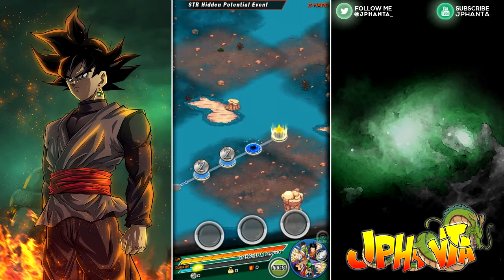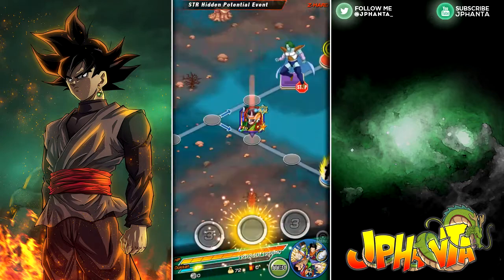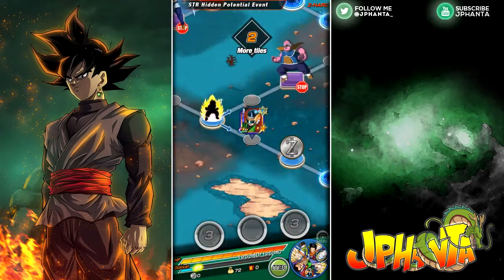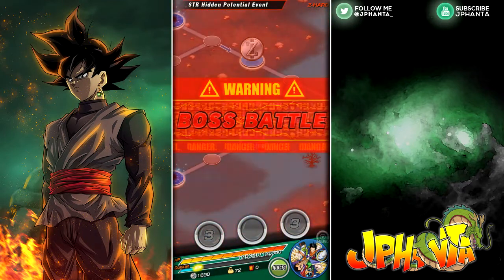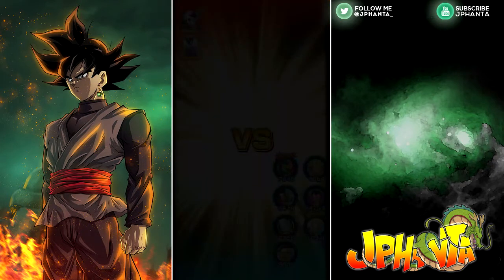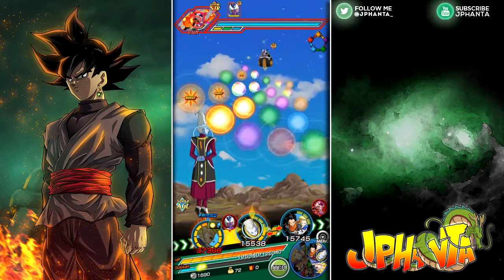Obviously you can bring whatever team you want, whatever is best for you. We're going to verse Frieza in this event — hopefully we can get a two to grab the blue. Okay, so we are versing Frieza in his first form and then Cooler. We're going to actually attack Frieza and hopefully Cooler just normal attacks so we can count and defeat him.